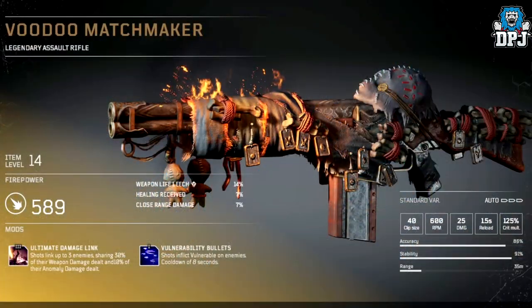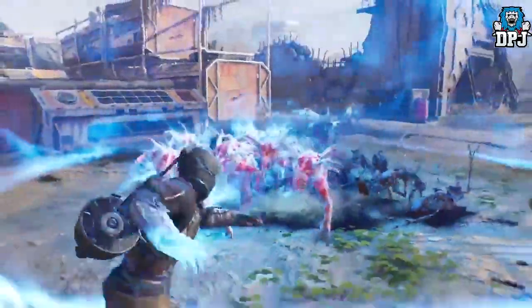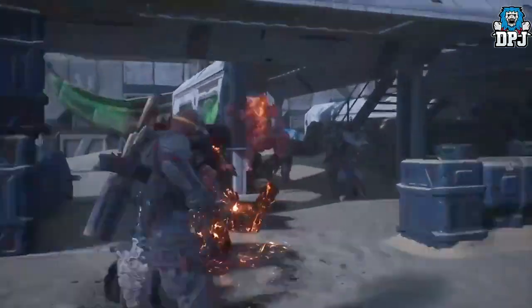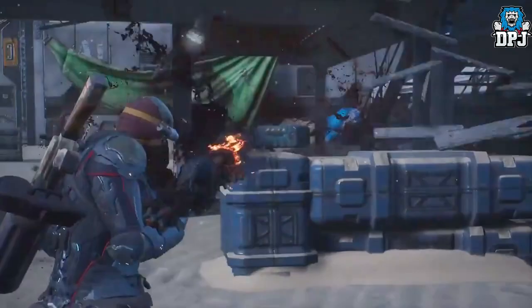Next up we have the Voodoo Matchmaker — a legendary assault rifle, and again, incredible. This one's unique mod is called Ultimate Damage Link: shots link up to 3 enemies, sharing 30% of their weapon damage dealt and 10% of their anomaly damage dealt.